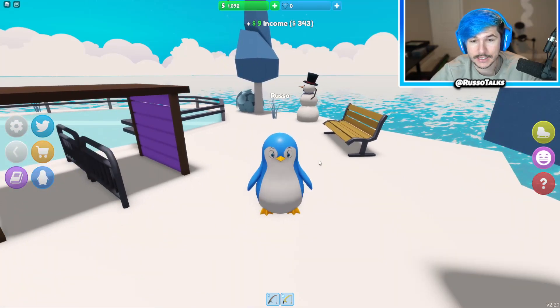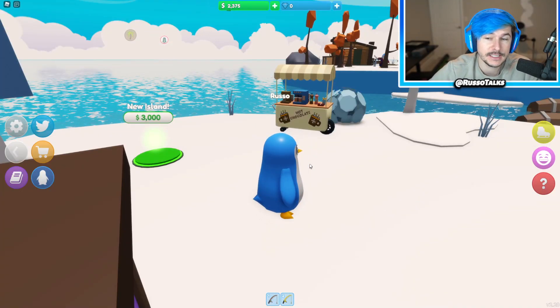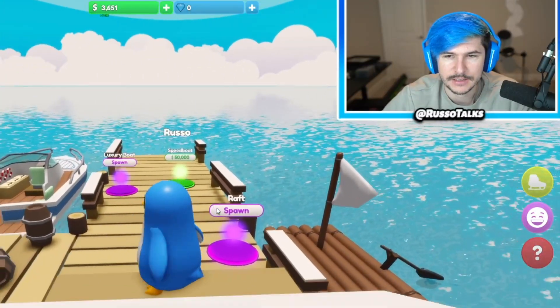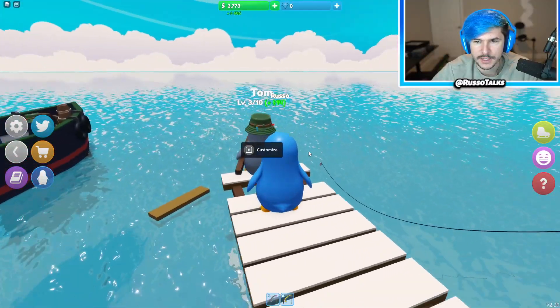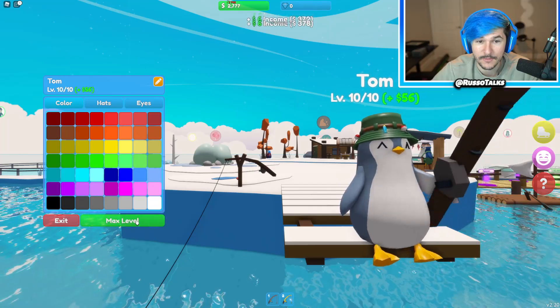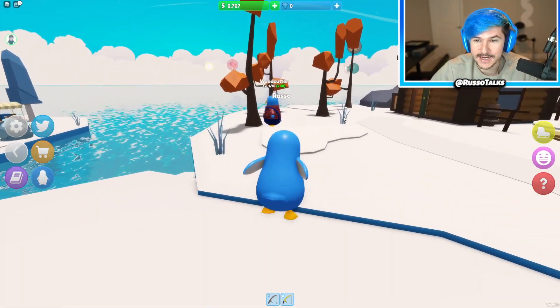Now we got a lot of stuff going on. We got this island basically finished and then there's a new island. I'm getting 686 every time it deposits. The only thing I didn't get is a speed boat and I haven't upgraded these guys all the way. I level them up to 10 — Tom is max level. Tom is nuts out there getting insane fish.